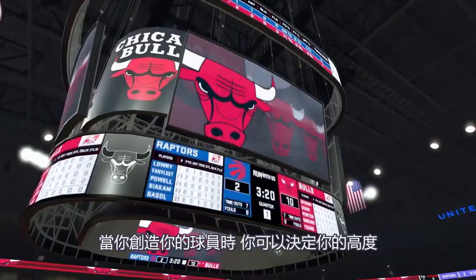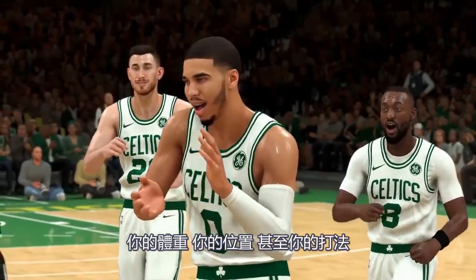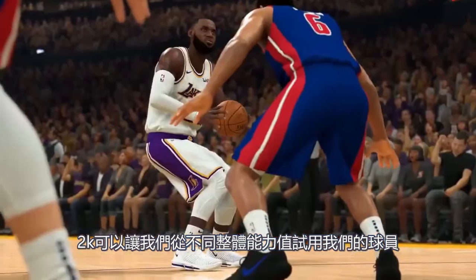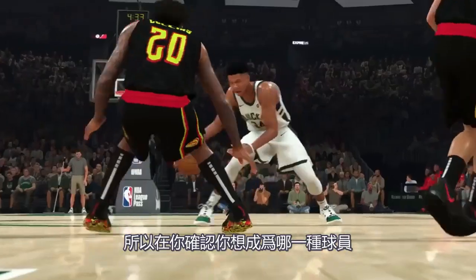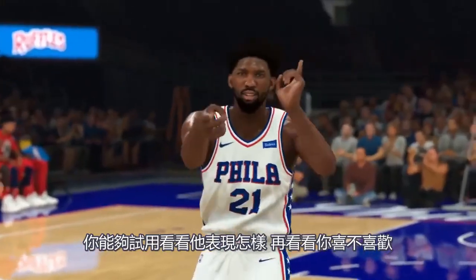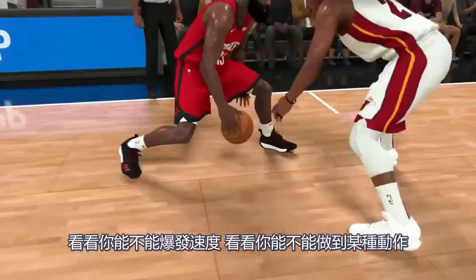When you're creating your build and deciding what height you want to be, what your weight is, what position, and even your playstyle, 2K is going to allow us to try out our player at every overall rating to see if we actually like that. So before you confirm what type of player you want to be, you get to test him out to see how he plays, see if you can do your speed boosting, see if you can do certain animations.